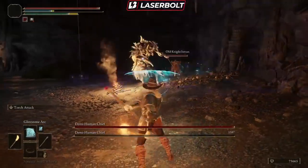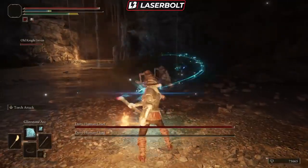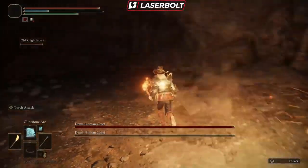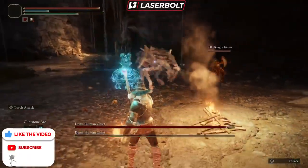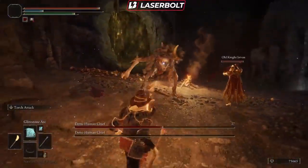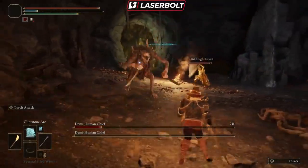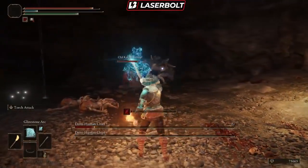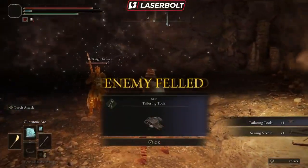We got our summon, Old Knight Esdell, helping us out — as you can see the knight is doing a ton of damage. We just need to keep an eye on our FP to make sure we can keep casting. We hit the boss one more time with magic and he's dead.